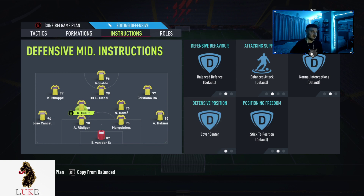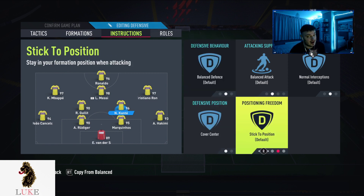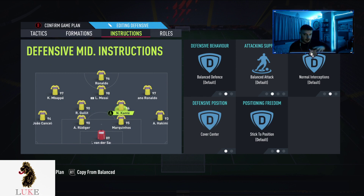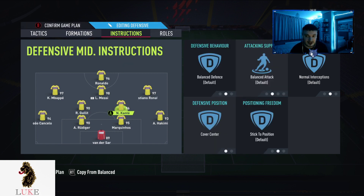For both CDMs, I put them on cover center — they always try and defend the central positions. Personally I have both on balanced, but I know many of you will need a bit more defensive cover, so I'd recommend putting one of them on stay back while attacking — for example, Kanté on stay back while attacking and Hulet on default. Having both on balanced adds to the attacking side of the 4231, which I feel is the biggest thing — creating opportunities and scoring goals. Give it a try and let me know in the comments.